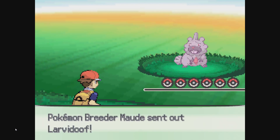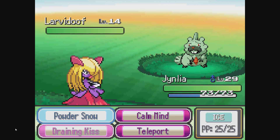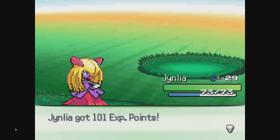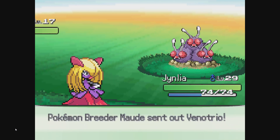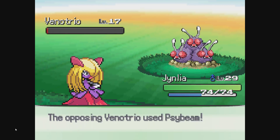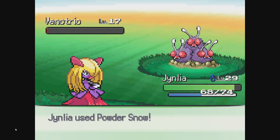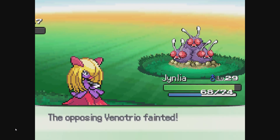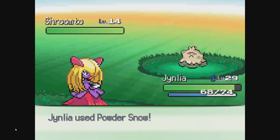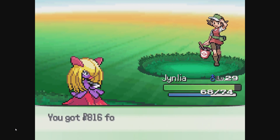Here's Pokemon Breeder mod. Her Larvadoof. Ginlia. This should be a pretty easy Powder Snow — we're quite well leveled. Venetrio. Probably should have just Powder Snowed again. Powder Snow. Either way. And Shreemto. Another one? I have that. That's a lovely Pokemon.